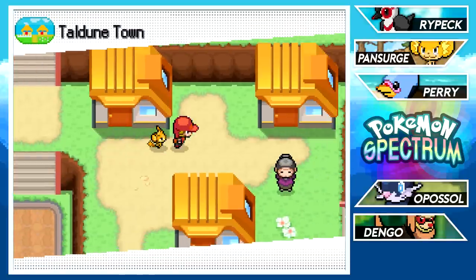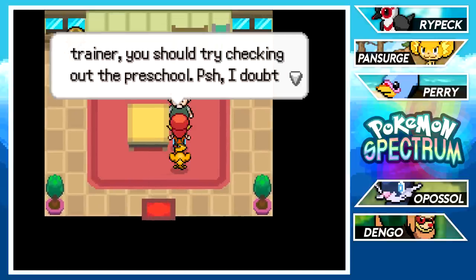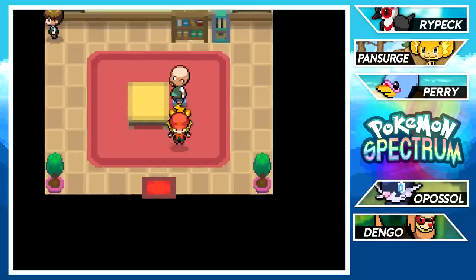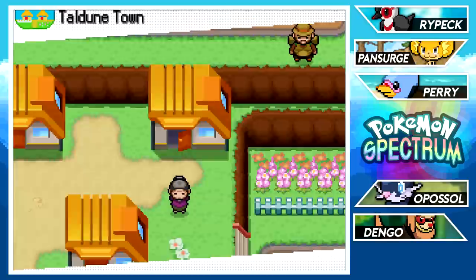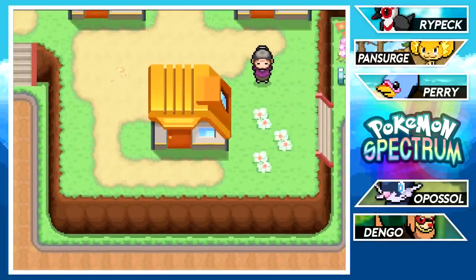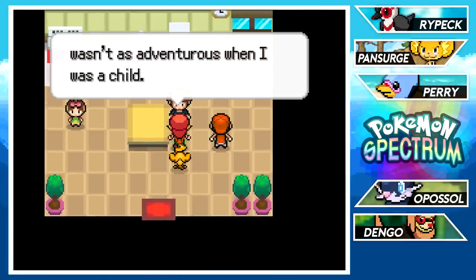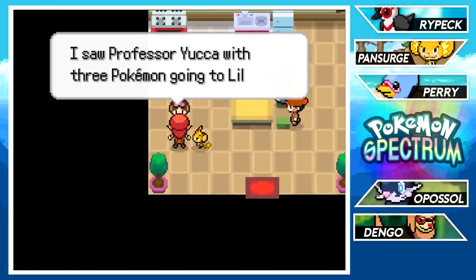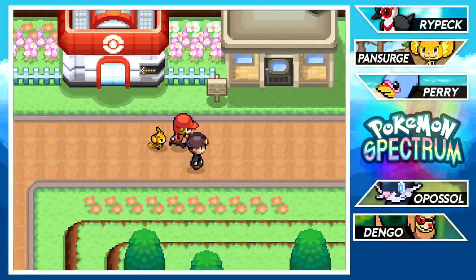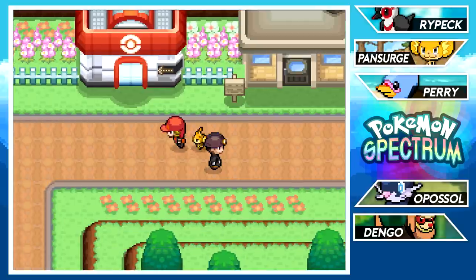Another NPC mentions the professor recently found new Pokémon and gave them to trainers. Someone suggests checking out the preschool — the hiker tells me to go to preschool, okay then. An older NPC says kids these days love traveling with their Pokémon and weren't as adventurous back in his day. I guess kids are growing up more adventurous nowadays in general. We're all the way in the Chroma region in Australia.